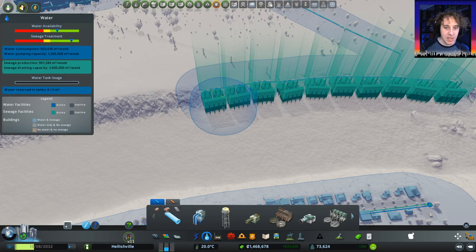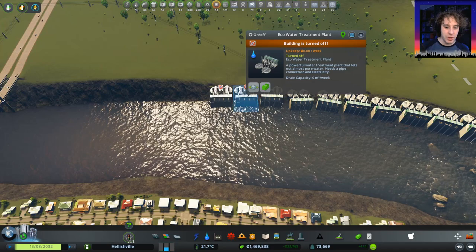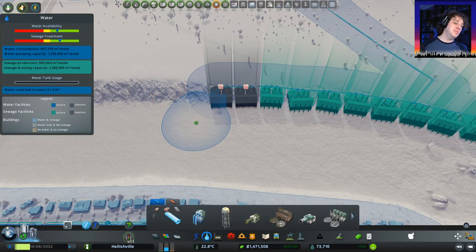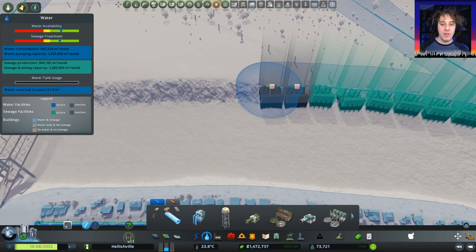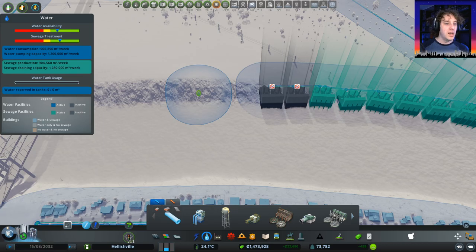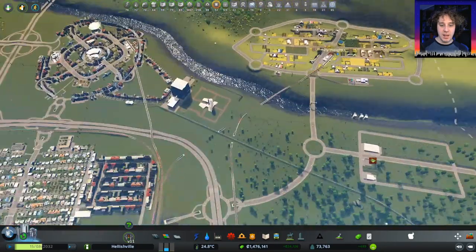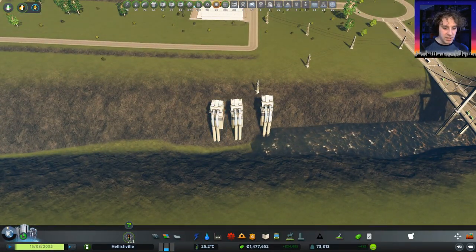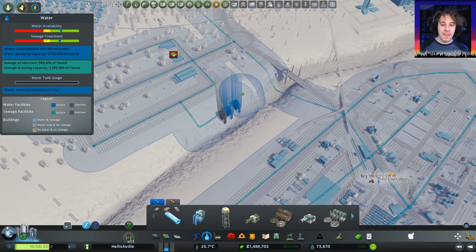So I guess we may as well turn off a couple of these facilities. See what the treatment's like there. That looks alright to me. We're still in the green and we've got the buildings there that we can turn on at a later date if we require it. That water keeps jumping up and down and I wonder if it's anything to do with this third pumping station turning on and off. Oh wow, we lost the second one. Interesting.